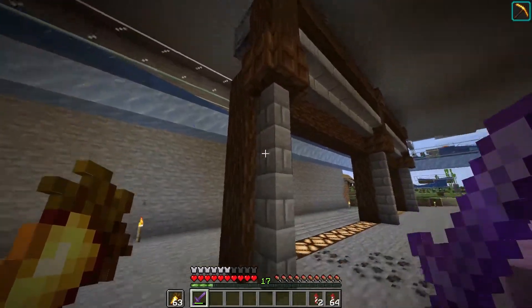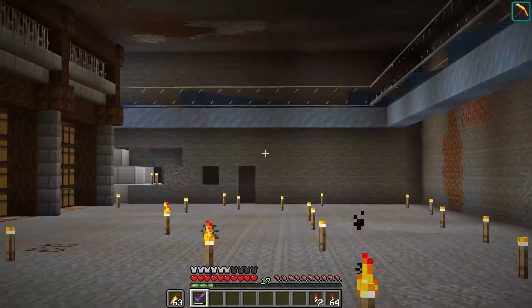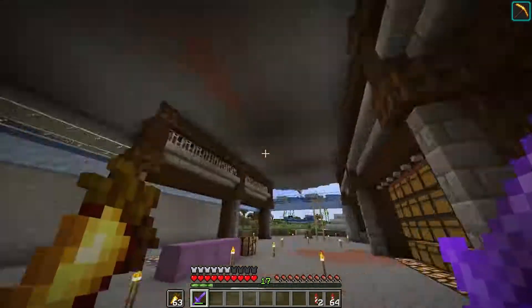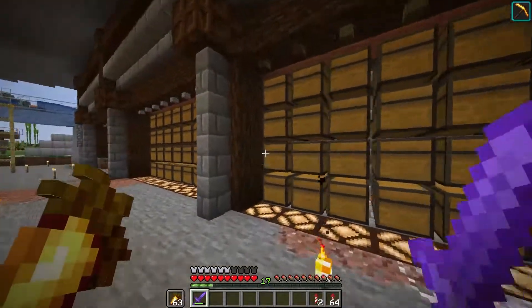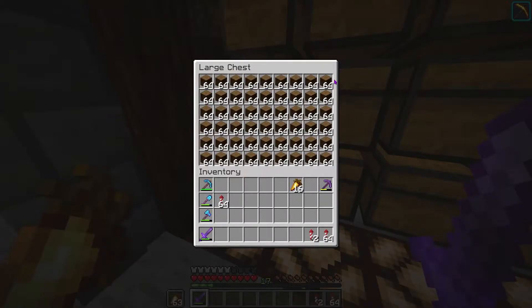The first thing we're gonna go ahead and do is actually extend out this side of the storage room from right here, all the way down to the end right there. And I'm pretty sure I went AFK a little bit over there with the tree farm and got us a bunch of spruce logs, as you can see.